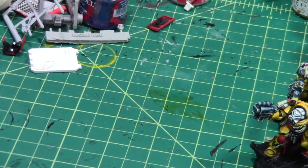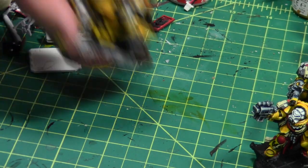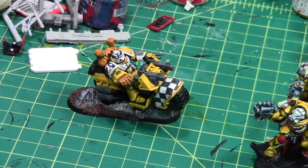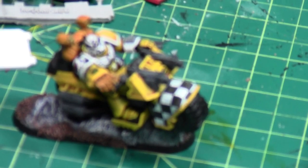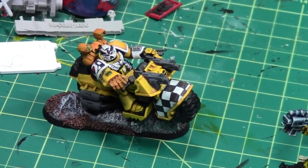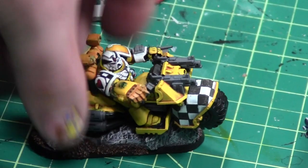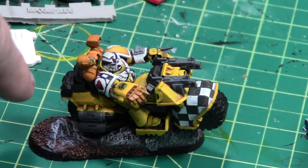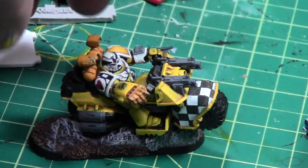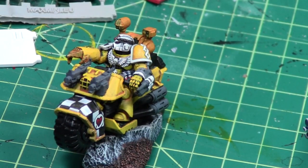Only five in the squad — you know the Lamenters are a hurting chapter. I've got a priest on a bike. I'm going to have his Sanguinary Grail kind of dropping out of his little backpack and falling on the ground, because the Lamenters are unlucky. He's just about done — I just need to do his weapons and stuff.